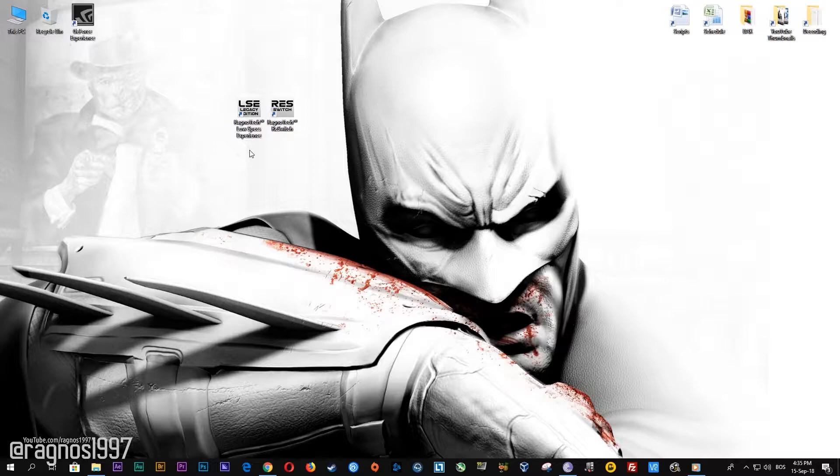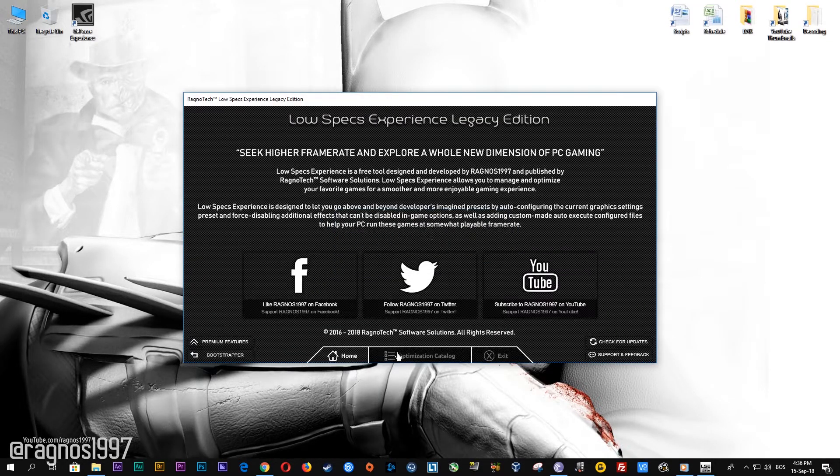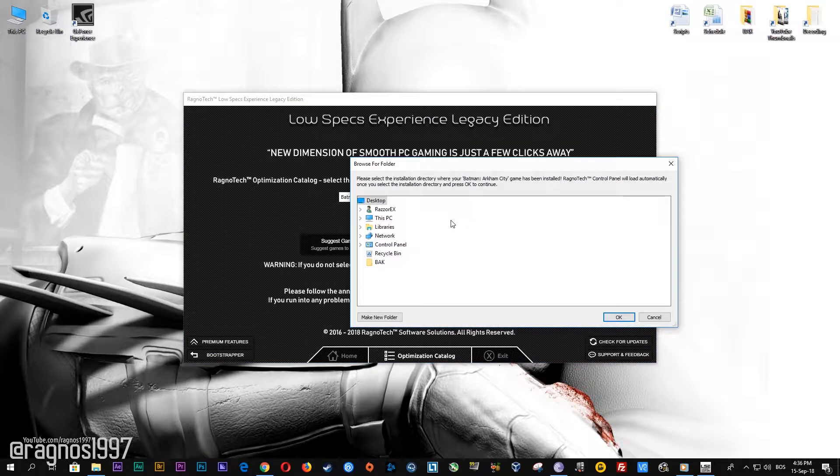After you download it, simply install it and you will get the shortcuts on your desktop. Start it and then go to the optimization catalog section. Once you find yourself on this page, simply select Batman Arkham City from the drop-down menu and then press load the optimization package.